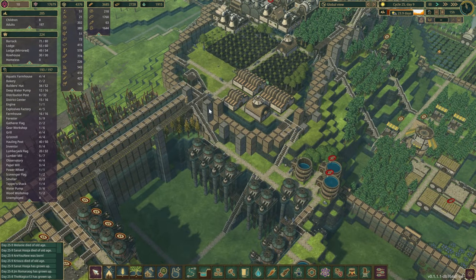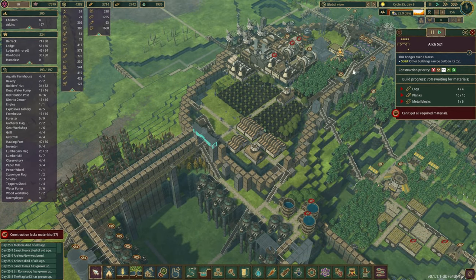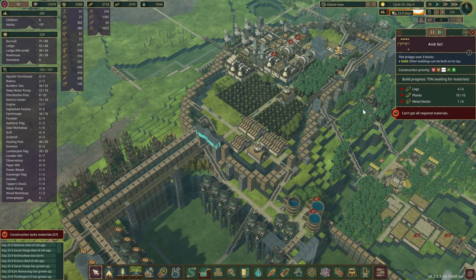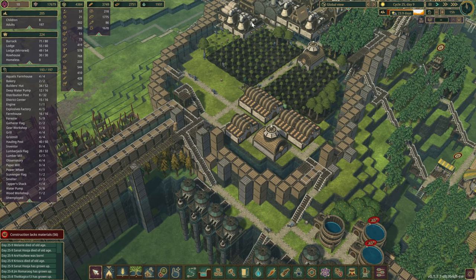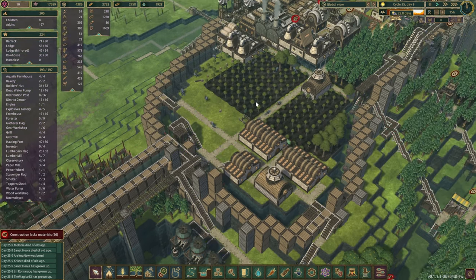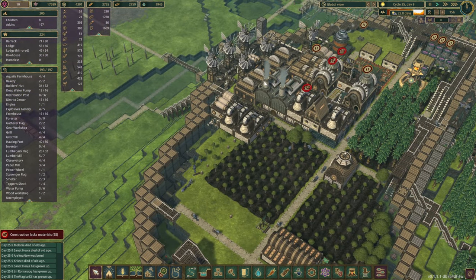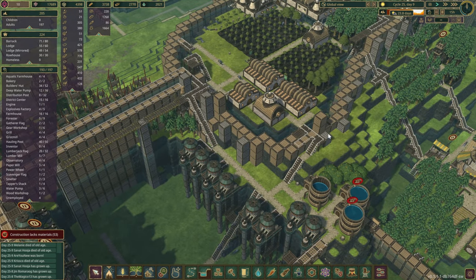I have also done gates in all four access points to the hill. One is being constructed here but we're a little low on planks. All four should be running right now.